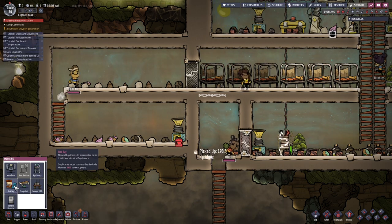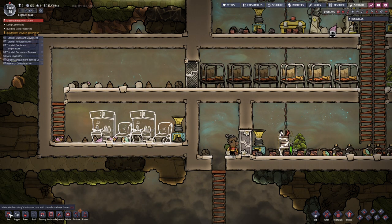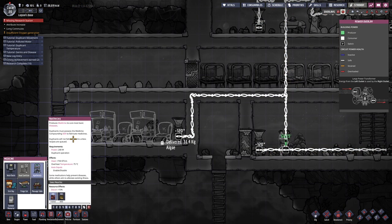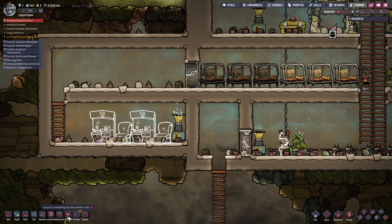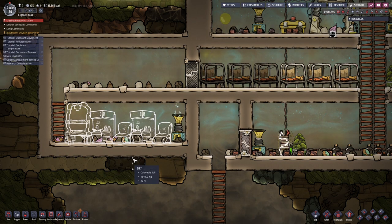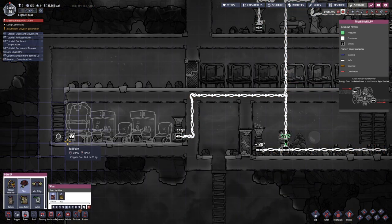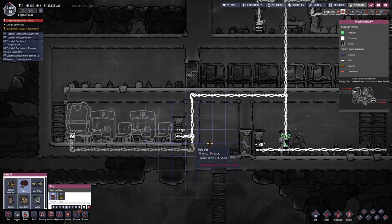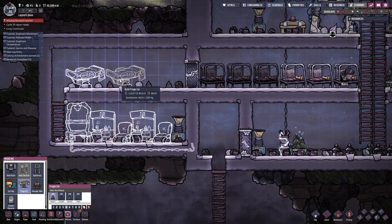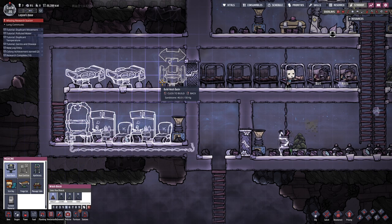Sickbay - the sickbay will be down here. I feel like we should have two, just in case two people are sick. Base - medicine - apothecary. Produces medicine, cures most basic diseases. Let's get one of those. Just drop you right there, and now we're probably going to need even more power for you. I'm just going to hook you straight up to this. Triangle cot - we're going to keep a couple of these. I don't think we need anything else - a wash basin. We'll have a wash basin right at the end.